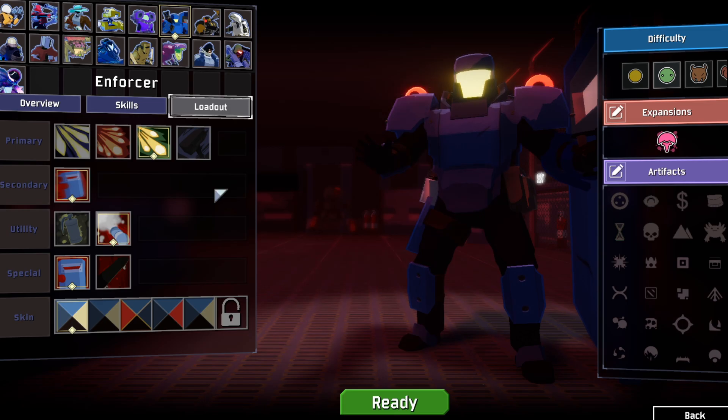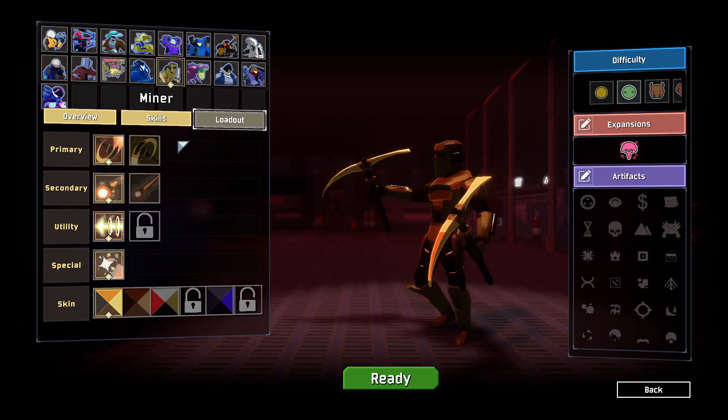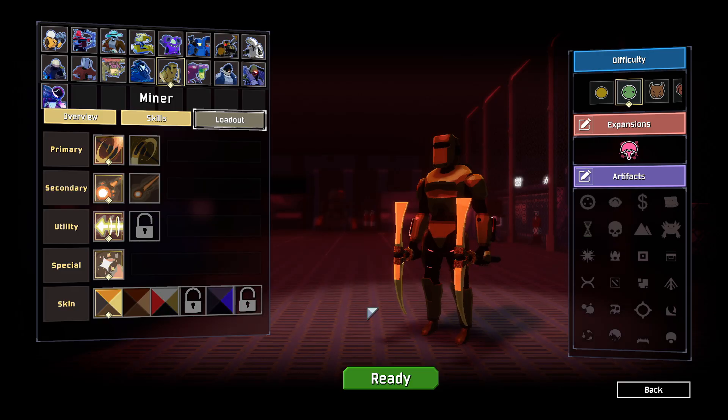Paladin comes from the Paladin mod, simple as that. Miner comes from Miner on Earth. And I think that's all the modded characters, as far as I know.